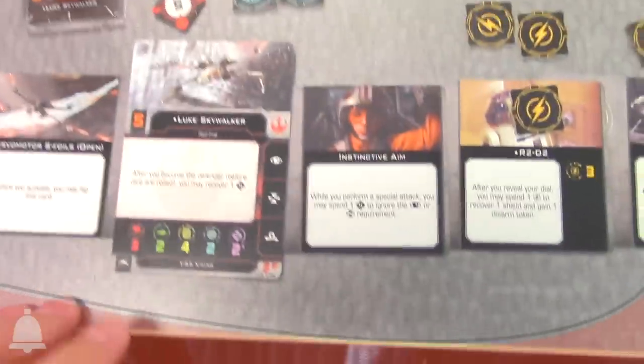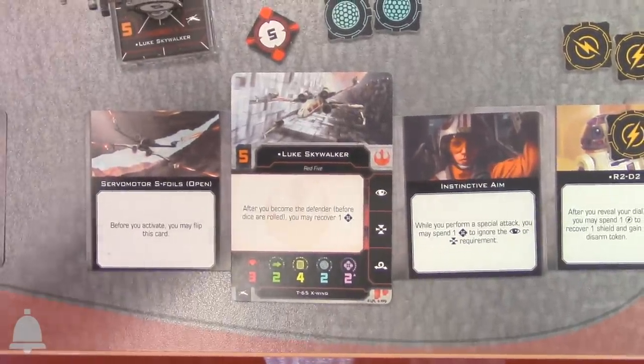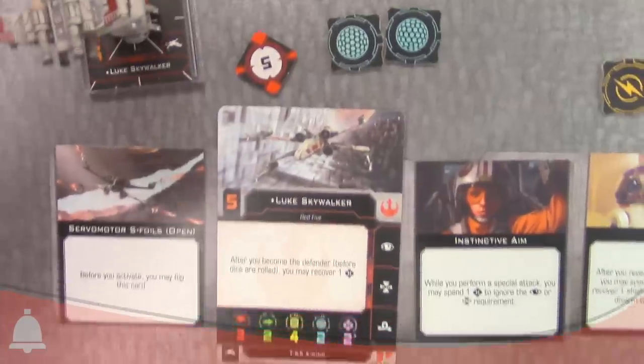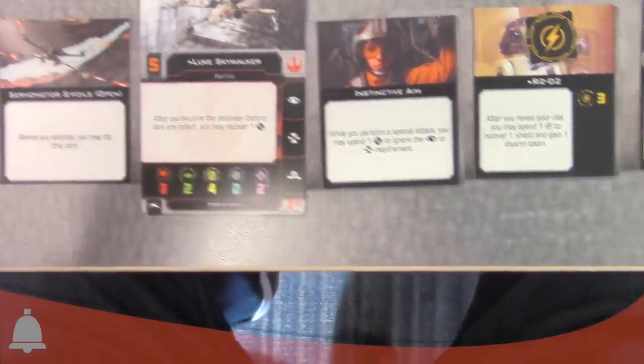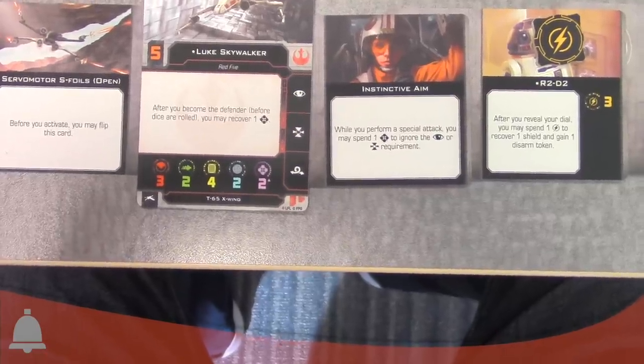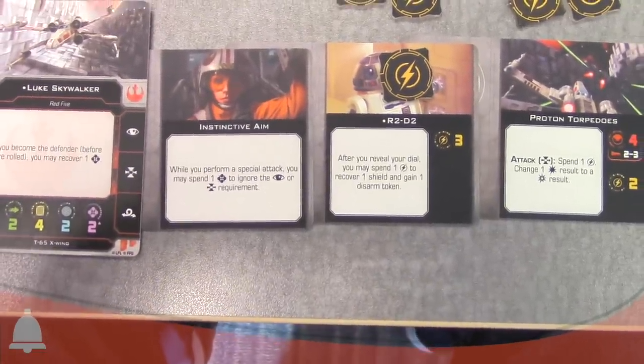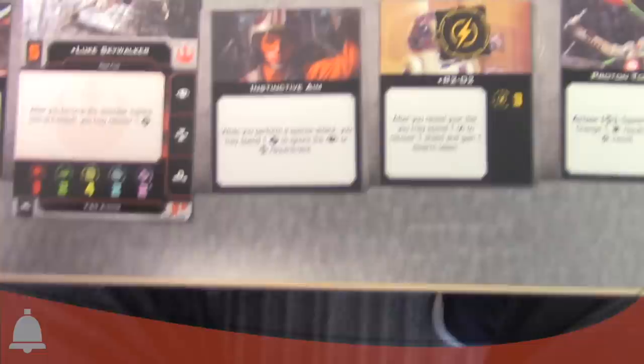Next up, here's classic Red Five — say hello to the new and improved Luke. He's got the S-foil option. He now has access to the force in the truest sense — the force charges, shown by the purple number on the right of his stats. His ability is pretty potent and will trigger many times. He has instinctive aim, which is more or less Dead Eye from first edition, but plays up the idea of a force power and does take a force charge to use.